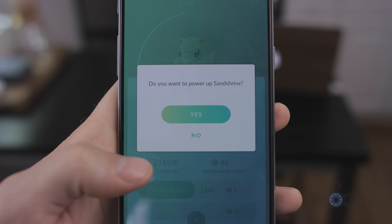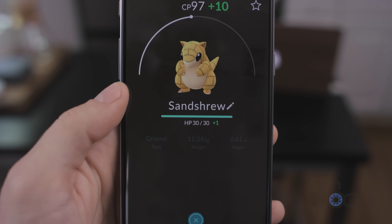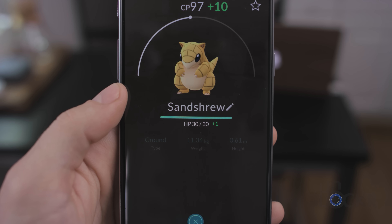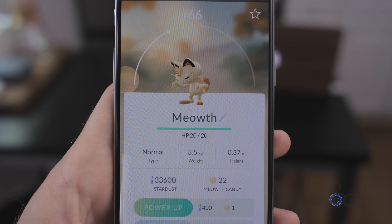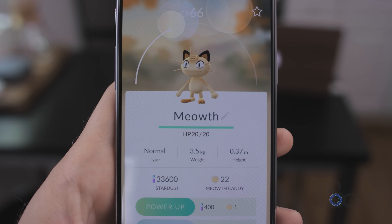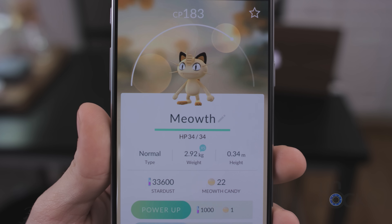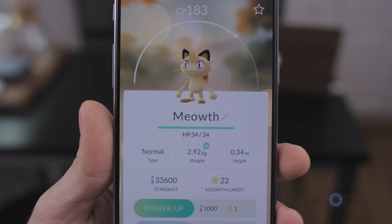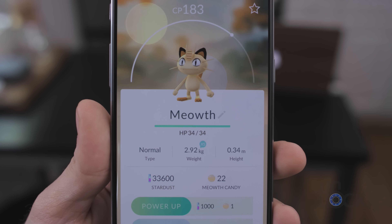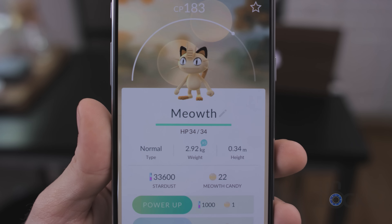The next tip: don't waste your candies on powering up your Pokemon, at least not in the beginning of the game. If you spend those candies leveling up a Pokemon you're not actually using to fight yet, you'll eventually find a higher CP version of that same Pokemon in the wild — probably higher than what you upgraded the last one to — and it will make you extremely angry.